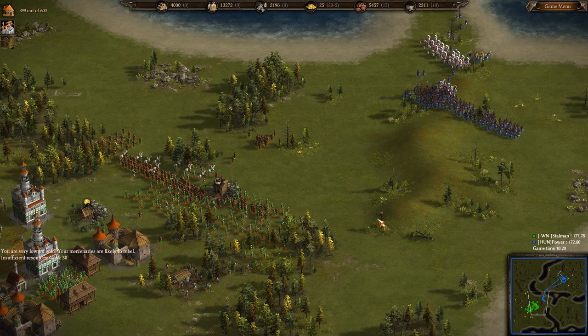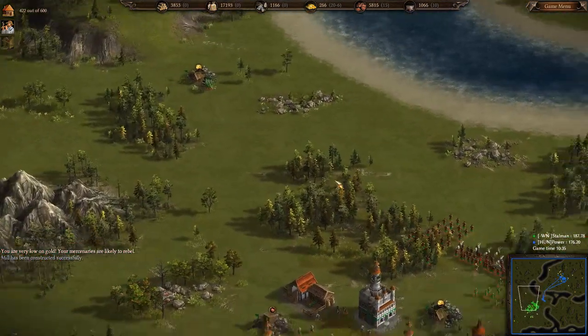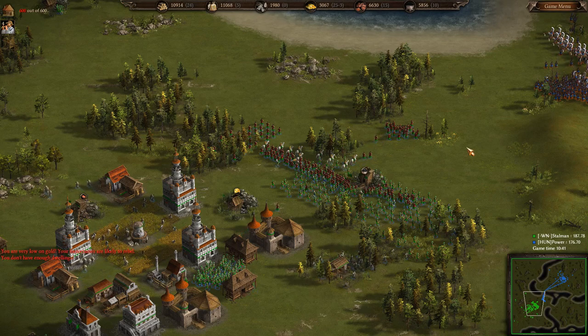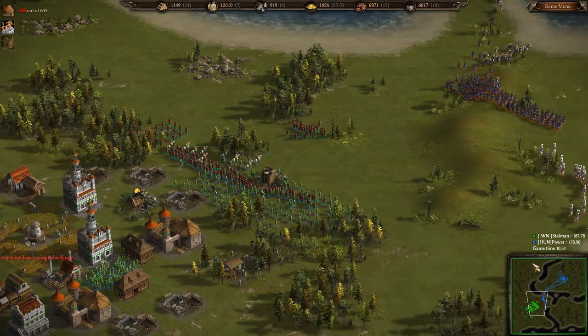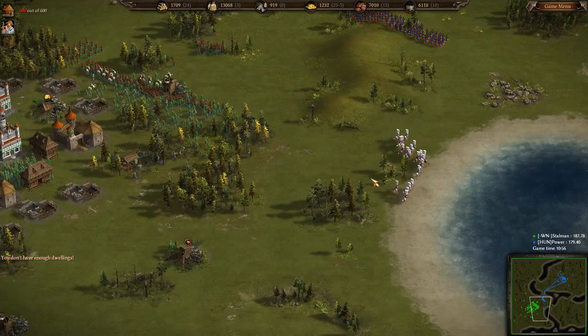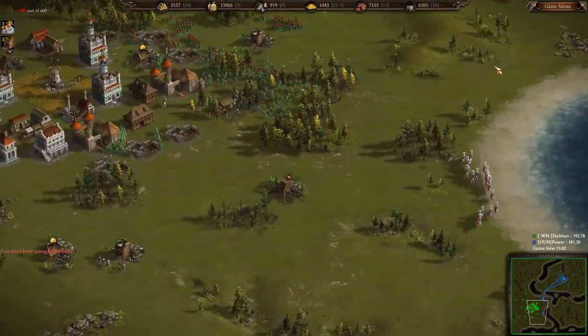Starman could probably attack now and still win. But it's good to play safe and think about it in case you mess it up. Han Power is now apparently trying to raid Starman with his winged hussars. He might learn about the invention of the log cabin soon.